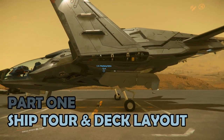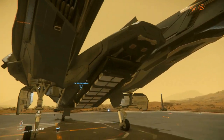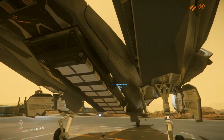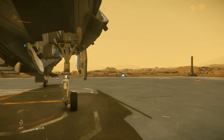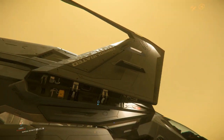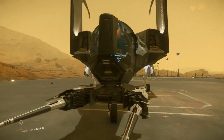Part 1: Ship tour and deck layout. As a small ship, the tour for the Mustang is very quick. The 4 units of cargo storage are underslung beneath the tail, and access to the pilot's cockpit is via a ladder on the port side. And that's just about it.